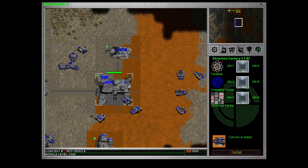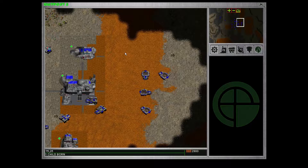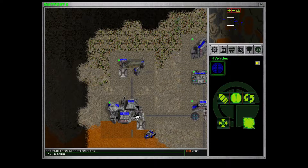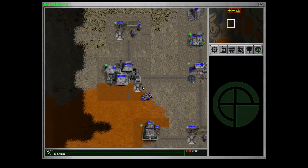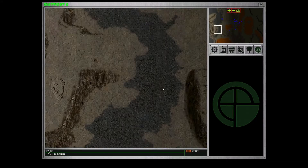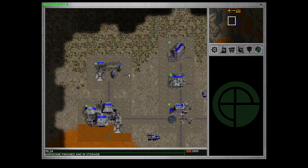We actually have structure kits ready. We don't need those three. We are gonna need more agridomes. There's more — why are you over here hiding? Generate. To the mine, to the melter, back to the mine. Start bringing in the good stuff. And we can see daytime creeping in on the minimap. Maybe we'll be able to see things out here. Structure kit manufactured.